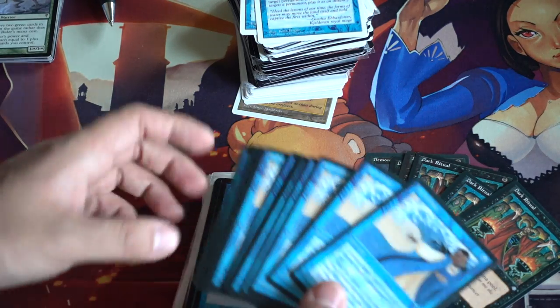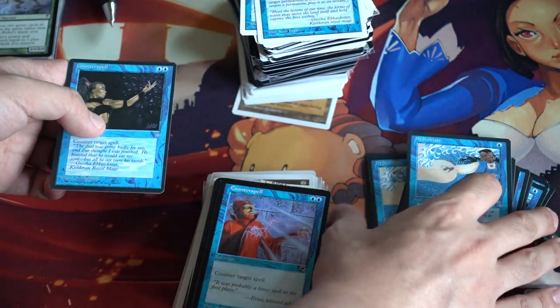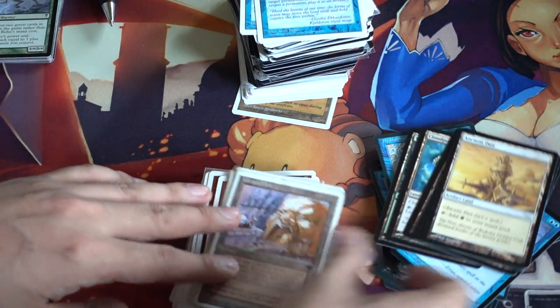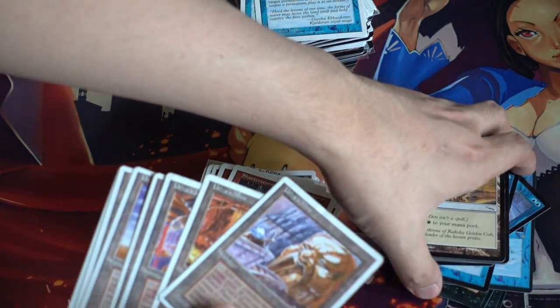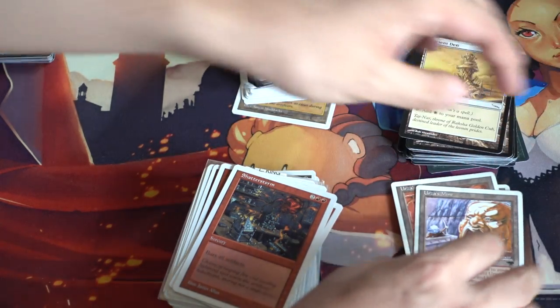So Dark Rituals, you have your Hydroblast — I love Hydroblast. You have your Counterspells, Ancient Den, Cloudpost, Urza's Mind. Just from seeing how many of the mines and Urza's power plants I have — which I'm selling right now in case you care.